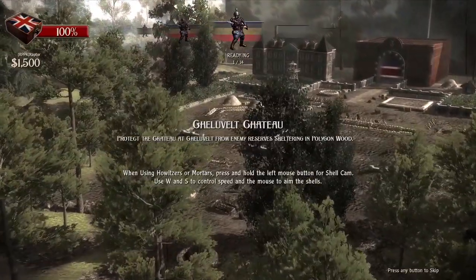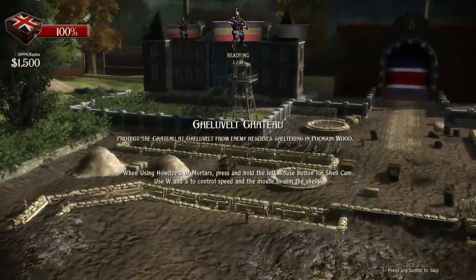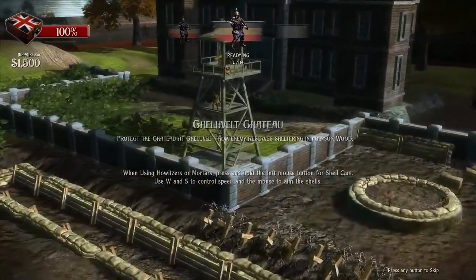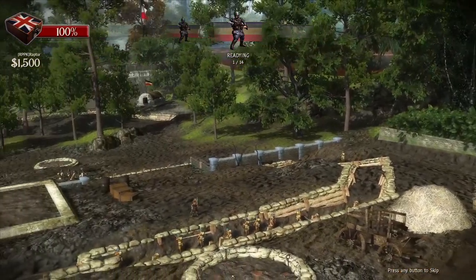All right. Time to defend the chateau. This time let's try to build some barbed wire in our defense menu. We should be able to slow down some of those troops if we put it on the roads. Won't last forever, but it's better than nothing. The enemy broke through. I think the chateau was behind us.